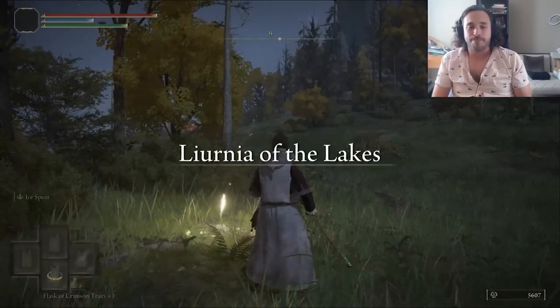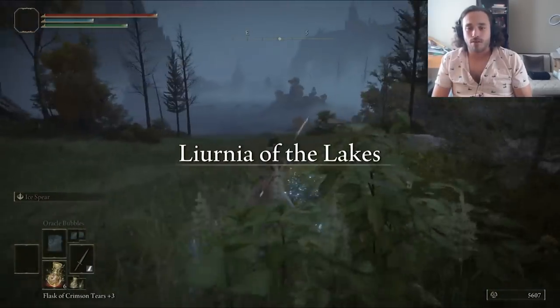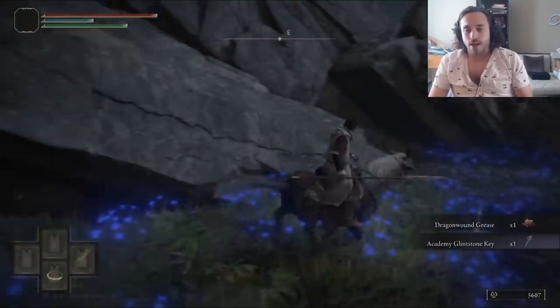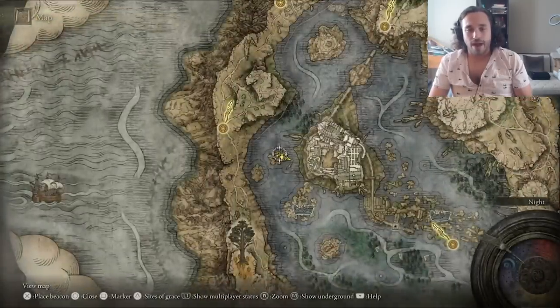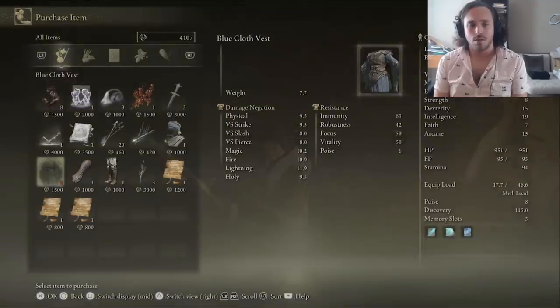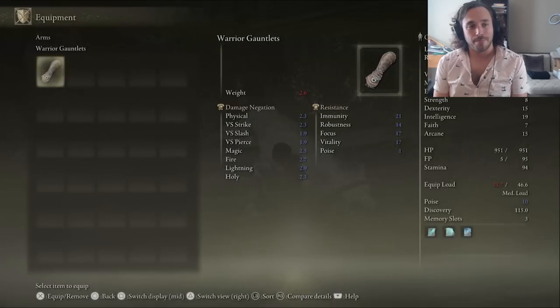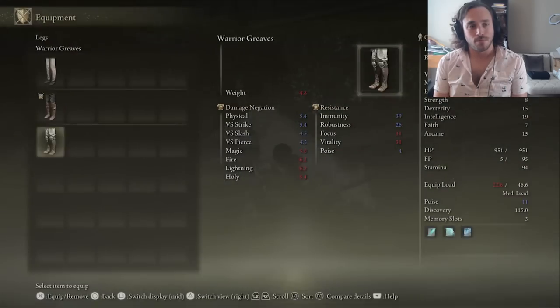Before we go get a problematic age gap boyfriend, let's get a proper outfit. We have to buy it from a merchant in Raya Lucaria, so first we need a key that's behind Smarag. I'm not fighting Smarag. I'm sure the Ice Spear is gonna be bad and I don't want to find that out just yet. The blue dancer set is what we wore for the Sands run — currently the only run in our F tier.